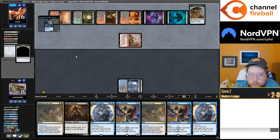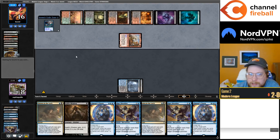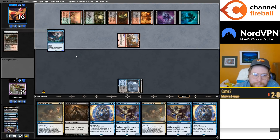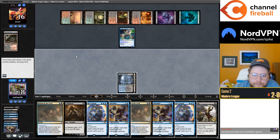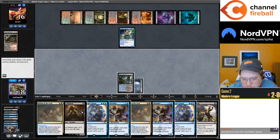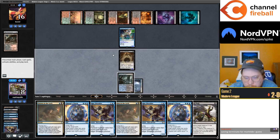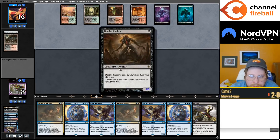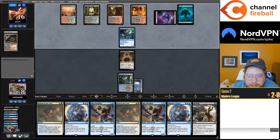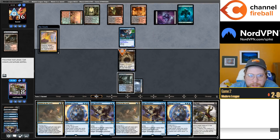They can cast a 4/4 Murktide Regent here — that is nauseating. Land? Nope. They still have Terminate also. I think I'm pretty forced into Shadow plus Push. Dead to this next turn, although if they Terminate this then maybe we have the luxury of chump-blocking Murktide next turn.